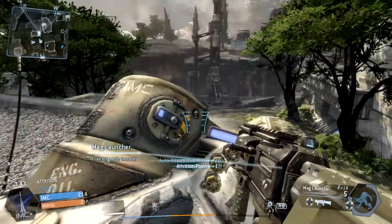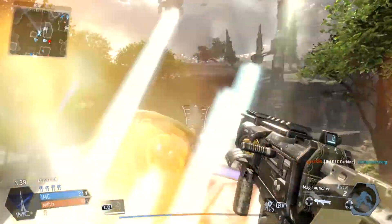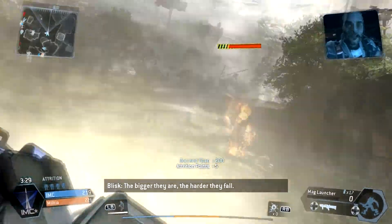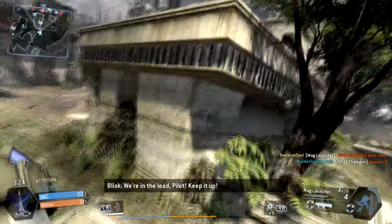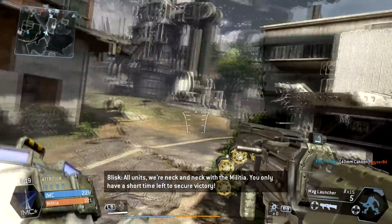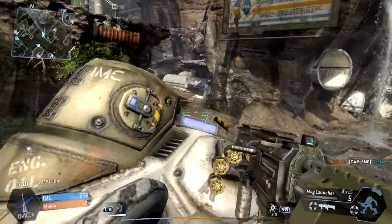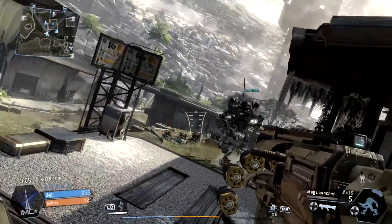What you need to do is help the Titan take down the enemy Titan. The most effective way to do that is using arc grenades and the mag launcher. The arc grenade has such a big blast radius and you can throw it very far, so you can most likely hit an enemy Titan at any distance your teammate Titan is fighting. The mag launcher automatically detects where the enemy Titan is and latches onto them, so you don't need to be aiming at the enemy Titan to do damage to them.